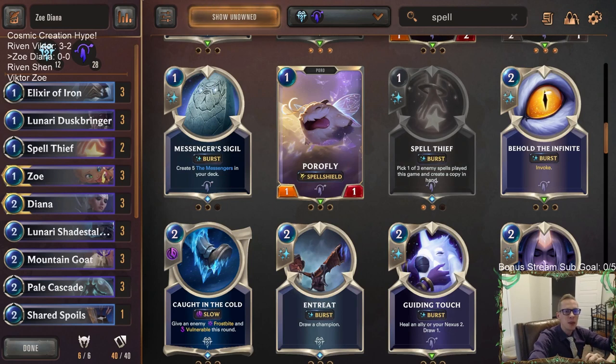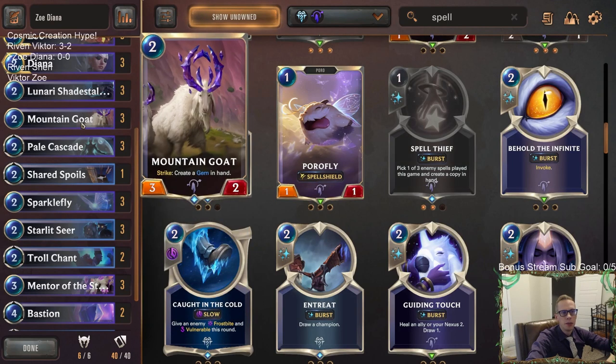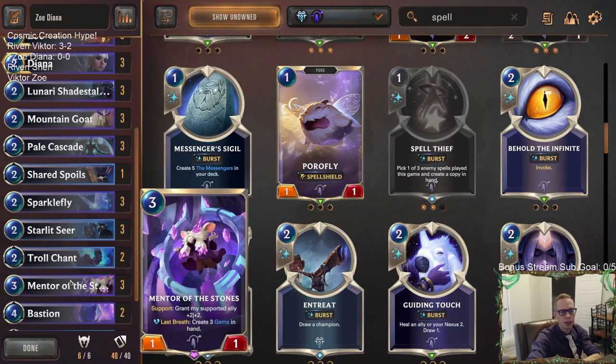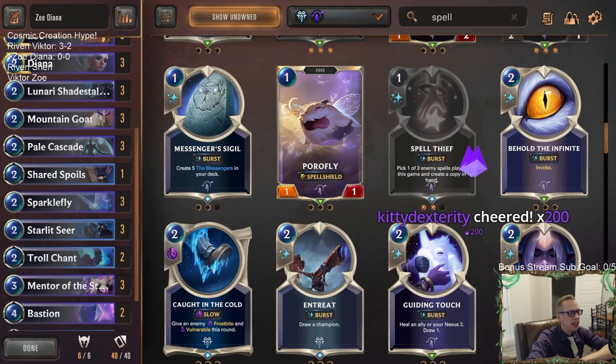Welcome everybody in Twitch chat and on YouTube for some Zoe Diana - our first Zoe deck. We're playing two decks of each new champion today. This one's going to be with Zoe and Diana in Freljord with Starlet Seer. We're going to be trying to buff up our elusives, playing Starlet Seer with some gems - cards like Mountain Goat, Mentor the Stones that can create a bunch of cheap spells for us to play.